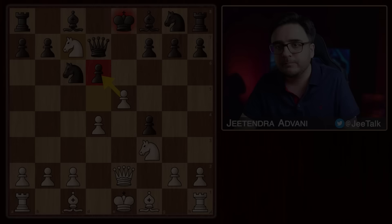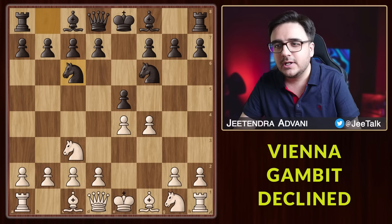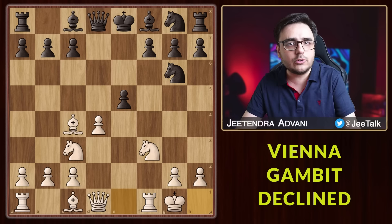We just saw how black is completely losing after accepting the gambit. What if he declines and defends with d6 or Nc6? With Nc6, after takes, takes, we attack the knight, push him back, threaten the other knight, push it back as well, develop and stop the Qh4 check. He'll try to open up the center but we continue to develop. Just activate all your pieces, castle kingside, make use of the open f-file and target the king with your entire army.